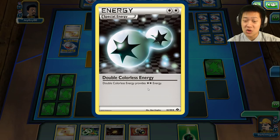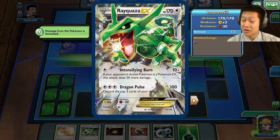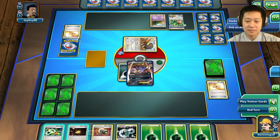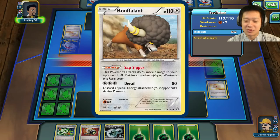If Buffalon manages to survive against Malamar, then we'll have to worry about it. It looks like Mega Rayquaza is going to be the main Pokémon. I didn't draw dark energies at first, but now I have one. Let's put this down and send Buffalon to sleep. He can discard my Trick Coin — that's fine.